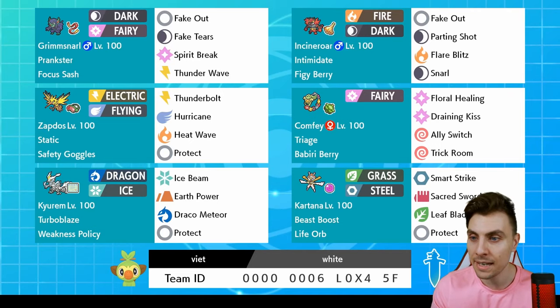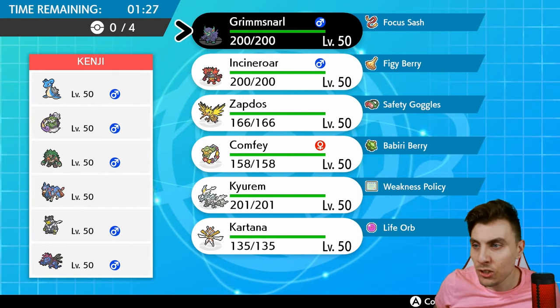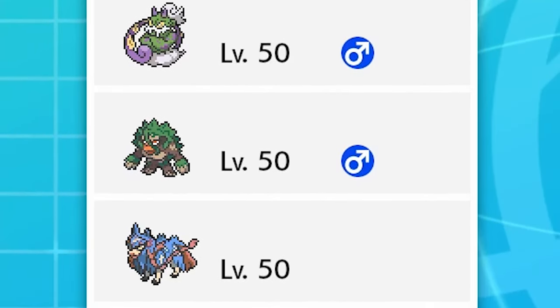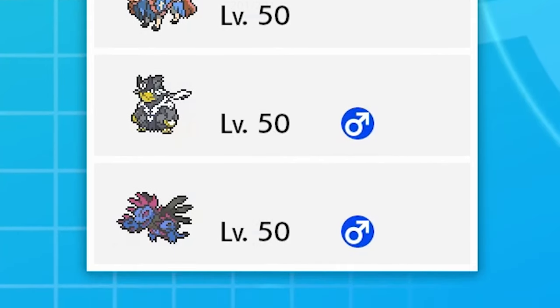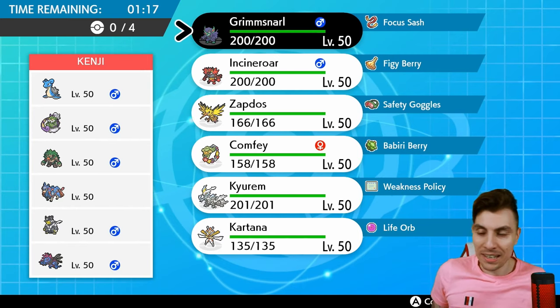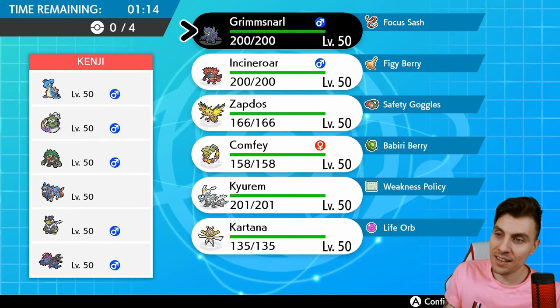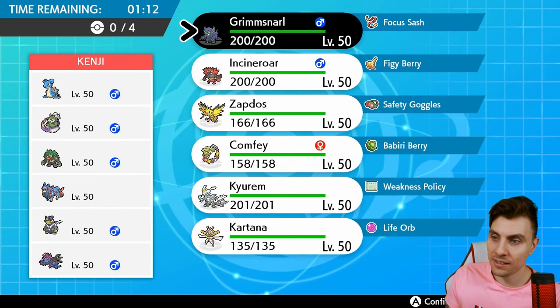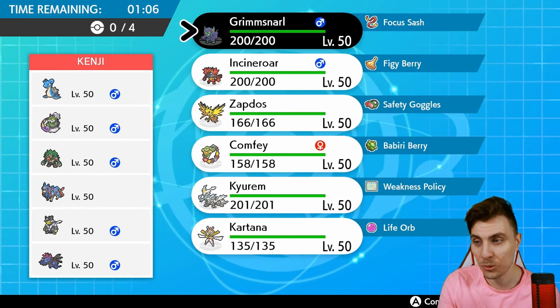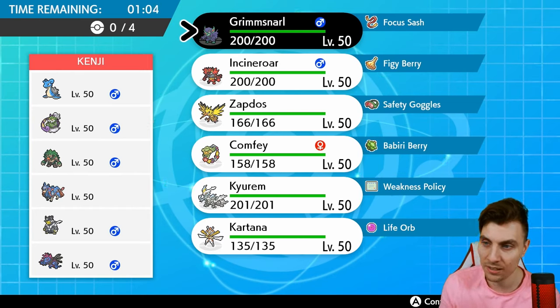Without further ado friends, let's get into the first game of today. Up first we've got Kenji, and they are playing a team of Lapras, Tornadus, Rillaboom, Zacian, Urshifu, and Hydreigon. So to kick us off with the team matchup — this is already known to be pretty hard. The Zacian obviously causes a few problems, and the Hydreigon and Urshifu all cause issues because they're all faster than Kyurem.